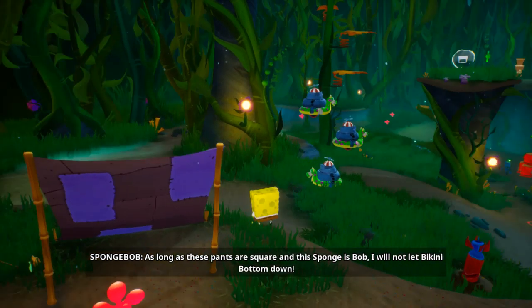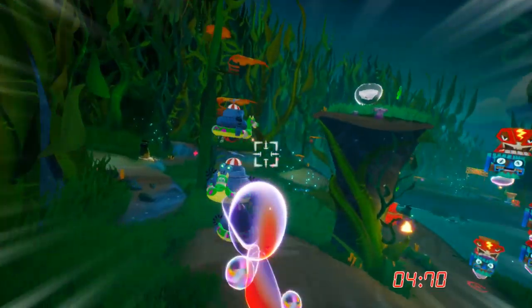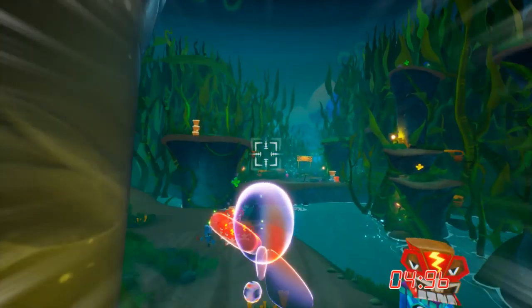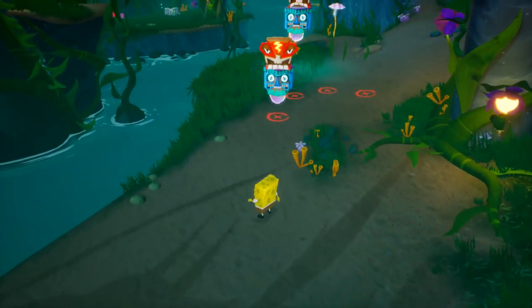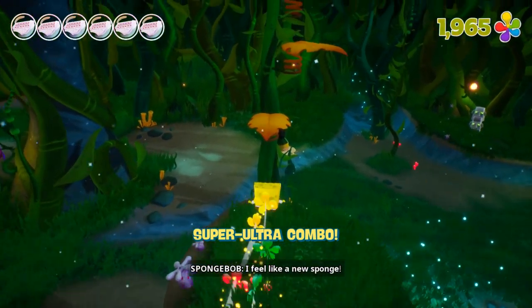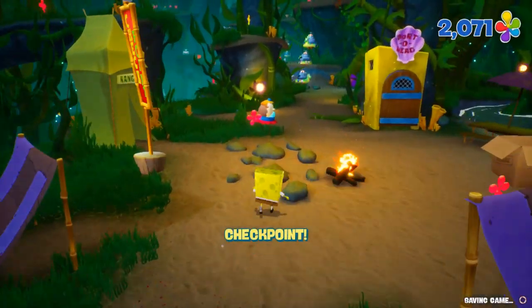As long as these pants are square and this sponge is Bob, I will not let Bikini Bottom down. I wish I knew how to do that every single time. Yeah, bubble power. Kablooey — I like that word. Let's try this again. Alright, alright — and we got it! Cool, that makes me happy.